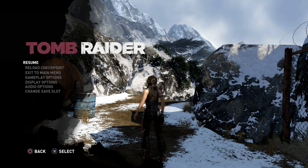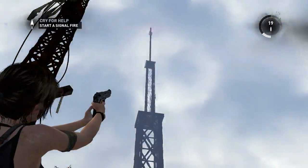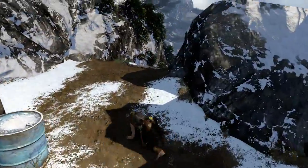Hey everyone, and welcome to my Tomb Raider Definitive Edition Console Strategy Guide. In the last part we took care of the biggest out-of-bounds in the early game, which was the radio tower skip. And in this part we're just gonna do some basic stuff.